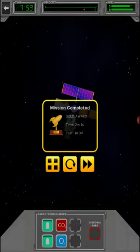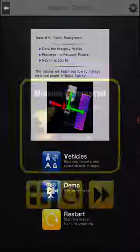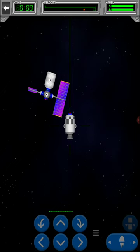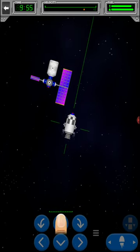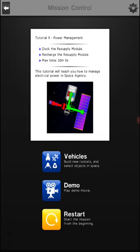That's it — well done! The crew of the space station should have enough air to last them for a while. I hope you enjoyed this video, please like, comment, and subscribe, and I'll see you in tutorial 9: power management. I'll be showing you a little bit of the demo from now on, so here's a little bit of the demo — kind of the same thing for the first part, docking. So bye!